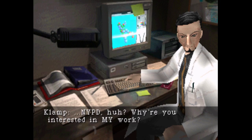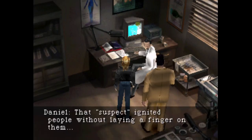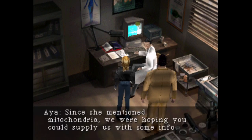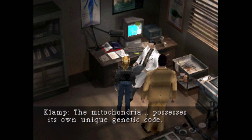The suspect mentioned that the mitochondria would be set free. Set free. That suspect denied people without laying a finger on them — then it transformed into some kind of creature and ran off. Since she mentioned mitochondria, we were hoping you could supply us with some info. You two have absolutely no idea what the true mitochondria is like, do you? Geez, calm down dude — we're cops, we're just asking for information.